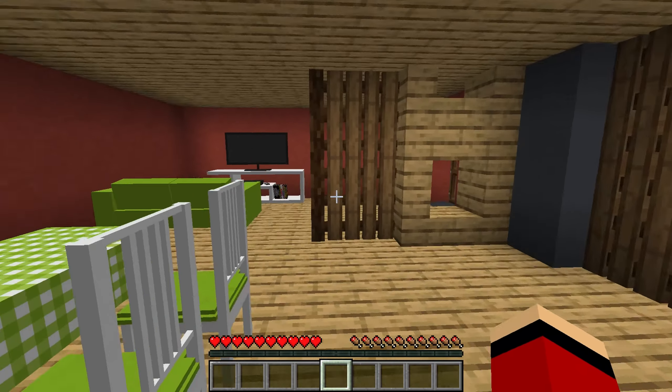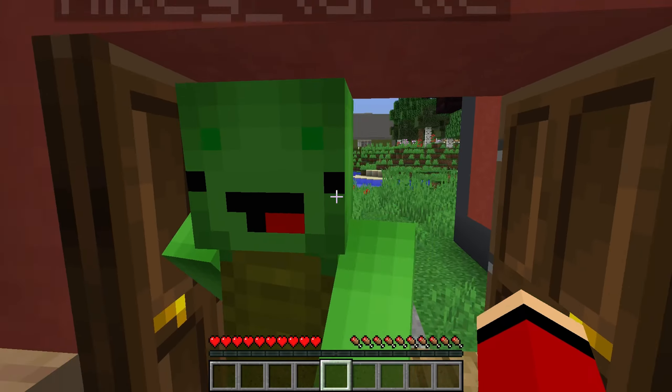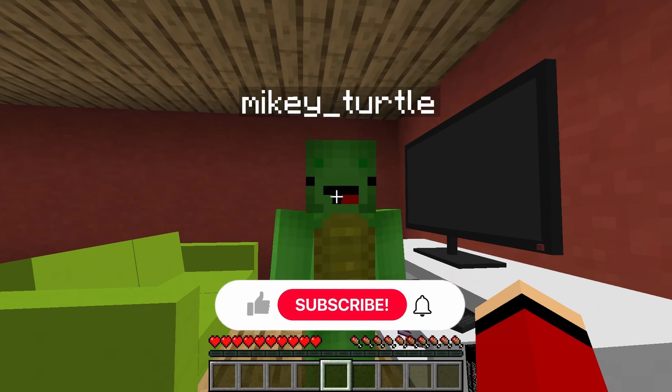What? Who could it be? I wasn't expecting anyone to visit. Hi, JJ, I came to visit you. What are you doing? Oh, I wasn't expecting you at all. Come on in, make yourself at home.